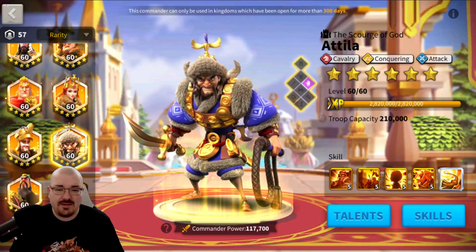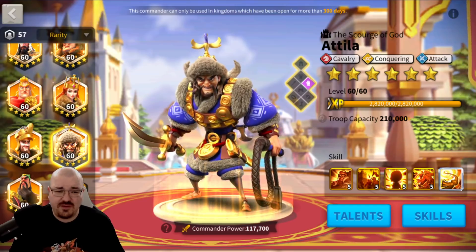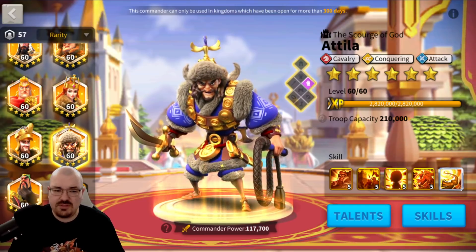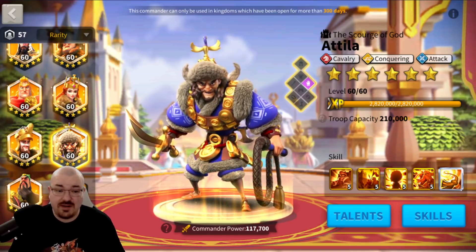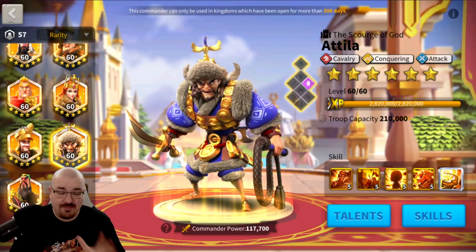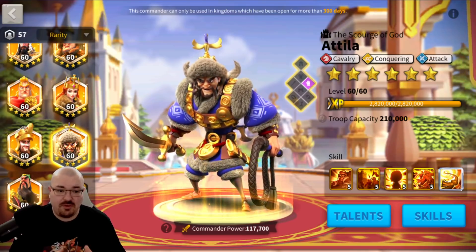Attila and Takeda were one of the most used marches for rallying for a very long time in Rise of Kingdoms. Light versus Darkness was available for a long time - many kingdoms had two Light versus Darkness phases, very few had three, and some kingdoms had a KvK2 or KvK3 version where they were able to use Attila and Takeda. As a pair, they had a plethora of utilities.